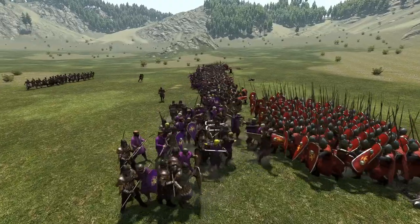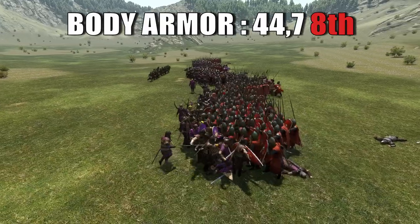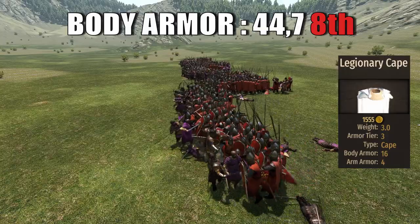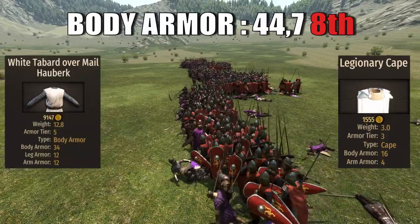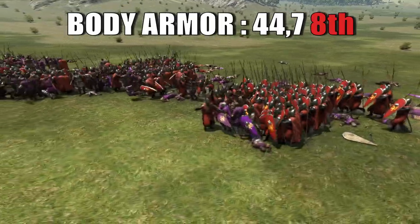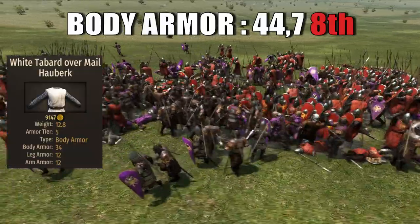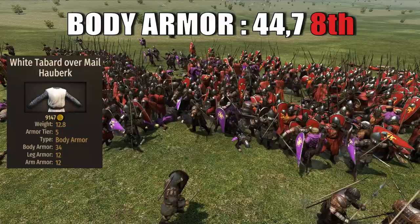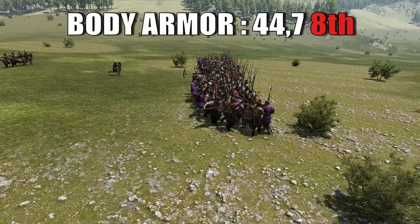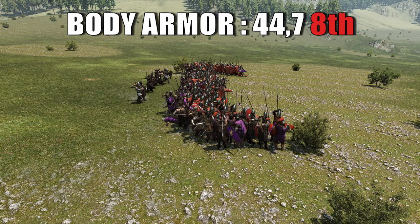Since we're talking about capes, the sergeants bring an average body armor of 44.7, with two out of three templates consisting of the legionary cape and the white tabard over-male hauberk that looks strikingly red, while the second template will only bring the white tabard over-male. This will rank the sergeant in last place for body armor, a good 5 points behind 7th.